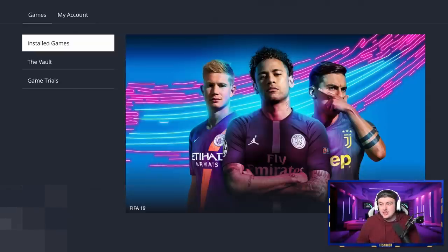FIFA 20 early access is just around the corner. We're just over a week away, which is actually really exciting. It comes out September 19th at 4pm, which will allow you to play the full game of FIFA 20 for 10 hours before the actual game comes out.